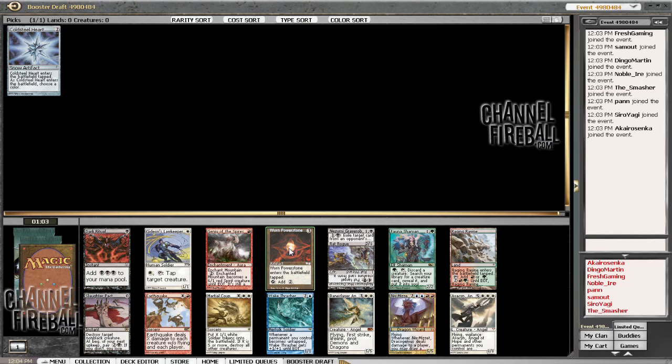The first card that leapt out at me is this Power Stone — big fan of the artifact mana start to a draft. There's also Fawn and Shaman, Baneslay which is pretty powerful, Martial Coup, and Dark Ritual. I was very tempted to take Wheel of Fortune, and had we taken it I would have probably taken Dark Ritual from this pack. We'll take the Power Stone.